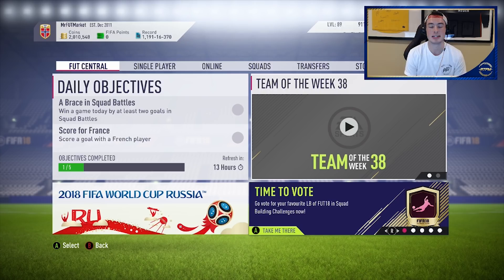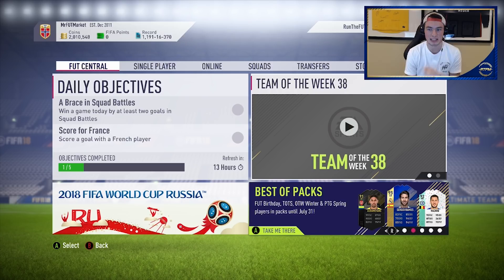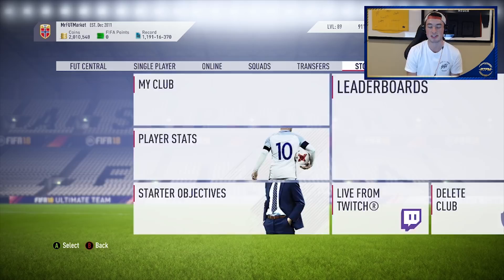Team of the Seasons are in packs for about eight days. Winter FUT Birthday, Team of the Season, and PTG Springs are in packs until July 20th/31st — eight days from now. So I told you guys to sell your Team of the Seasons yesterday if they were going to crash.